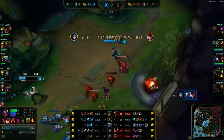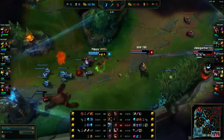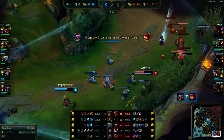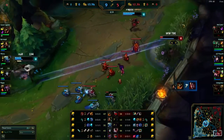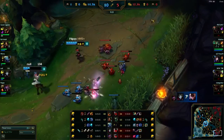We got a nice catch off of both of them here. Annie just walks into my box and dies - that's pretty funny. Then we catch Quinn with the trap, basically forcing her to run back.